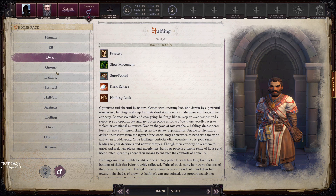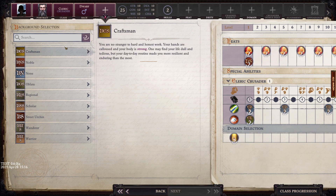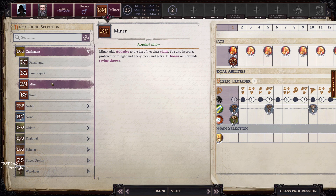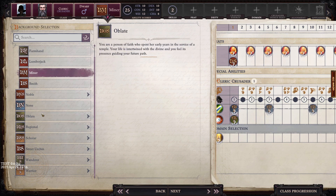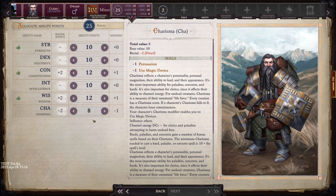We've already picked dwarf and crusader, so now we choose our background — where our character came from, how we grew up. We could be a craftsman, a noble, or other options. Since we're a dwarf, a miner or smith isn't too hard an extrapolation — dwarves tend to value both those handcrafted labors. I'll probably go with one of those.